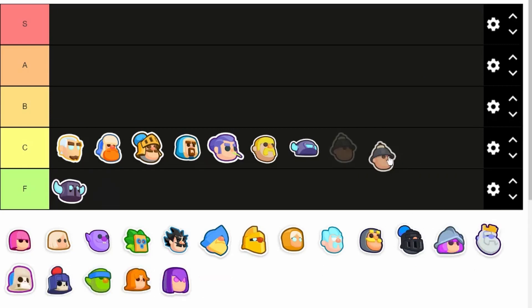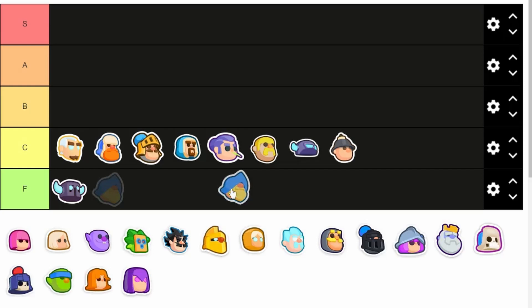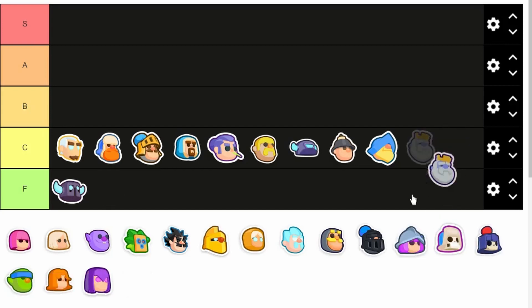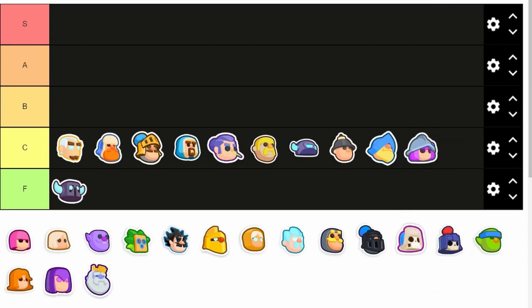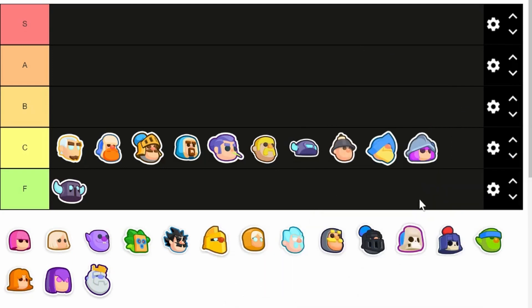Moving on to the Miner — he's so easily countered. Just place the mini at the back and it will just destroy the Miner. Next we got the Fisherman. The risk of the Fisherman outweighs the benefits; if he pulls nothing, he's completely useless. And we got the Musketeer. Now her knockback can be useful, but she is still overshadowed by the E-Wiz, which can stun way better and just offers a better package.